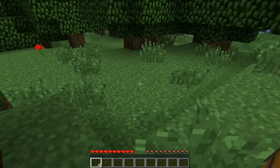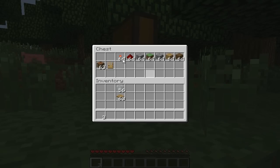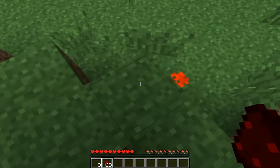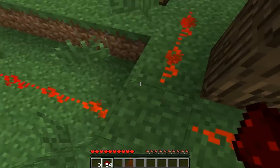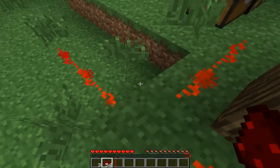And you can place it. So now let's look at what it looks like. See, you can't see it. I've got some redstone in here, and it lights it up. Step off it, and it doesn't work. It's really cool.